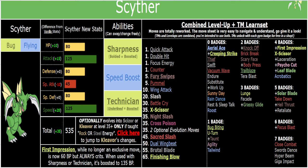Brutal Blade is a Steel-type Liquidation. You can't click it twice in a row so you can't spam Choice Scarf Brutal Blade, but it's stronger than Laceration because it's a guaranteed crit — 180 base power with Sharpness. And then there's Finishing Blow, which gives you plus-3 Attack if you get a KO, which is incredibly overpowered with all three of its abilities.